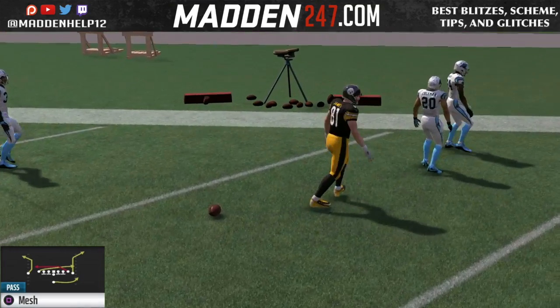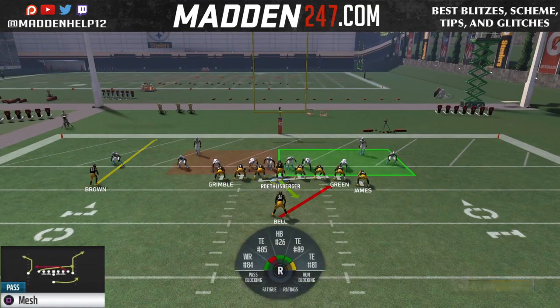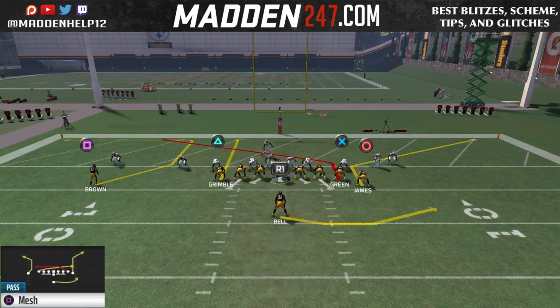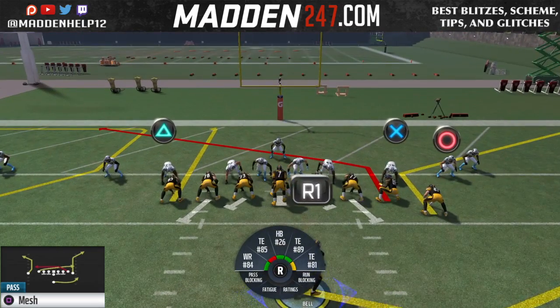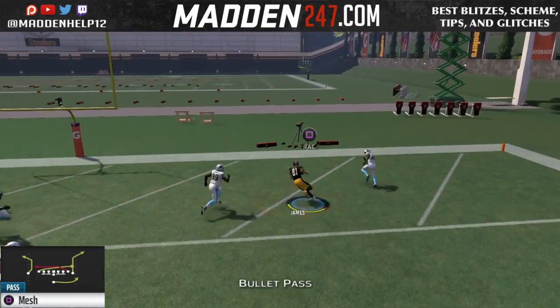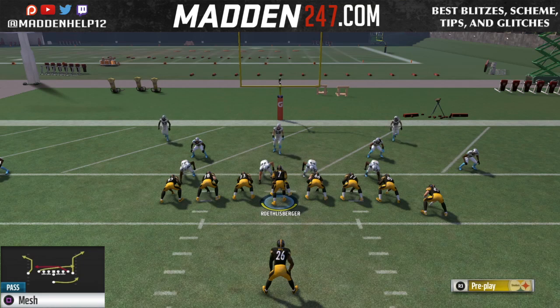You see we have that quick slant out — it's unguardable, actually, unless they user it. You want to make sure that you have a tight end that can run clean, crisp routes there. And no matter what they do, whether they put a bunch of hooks, zones, man them up, put flats, cloud flats, anything — hard flats — nothing's going to cover this.